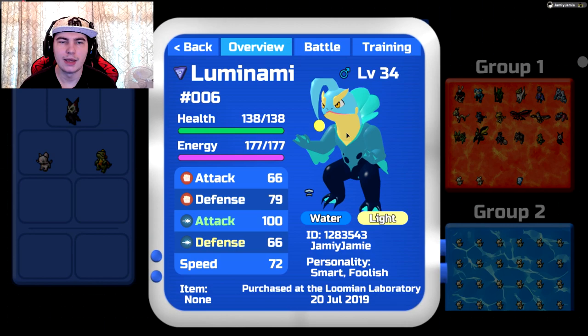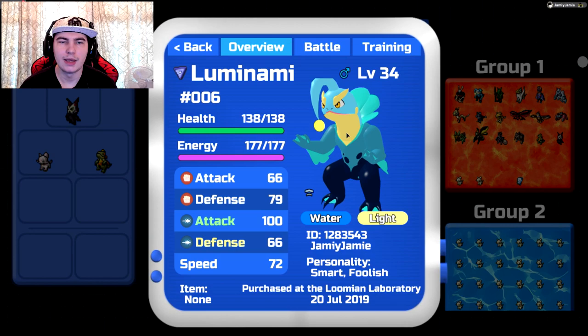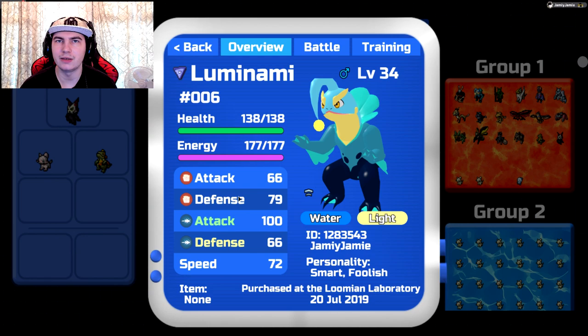Let's move on to Lumin Army. Lumin Army is honestly one of the most versatile Lumions we currently have. For the personality, I would recommend attack, defense, special attack, or defense — the only one I really wouldn't recommend is speed again, unless there's an item that can raise speed. That's the only time I would recommend speed on Lumin Army.